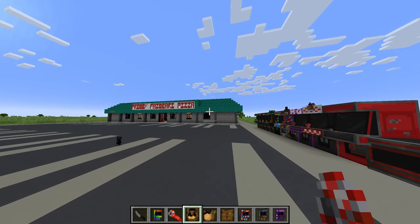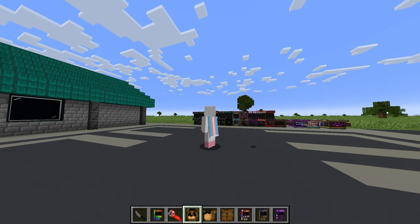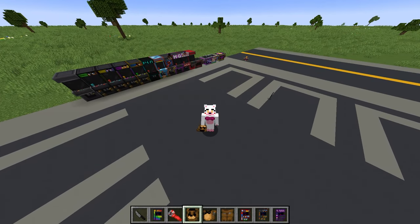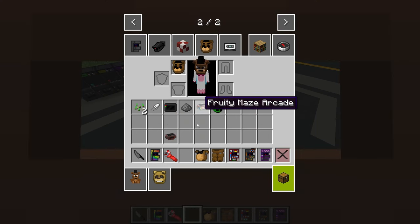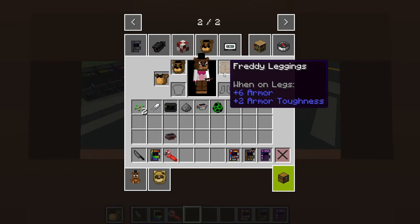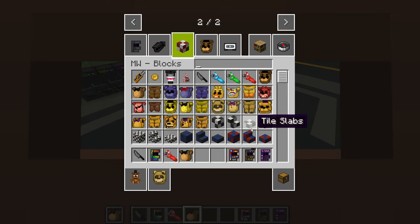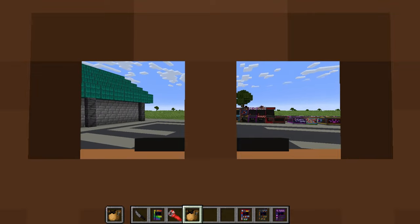We also got some armor for the main cast, like Freddy armor. Let me press 5 to show my Funtime Foxy skin and put the armor on. So let's put the hat on, the chest on, and the leggings on. Is that all the parts? I guess so. Some skin is being shown through, which I'm not a big fan of.